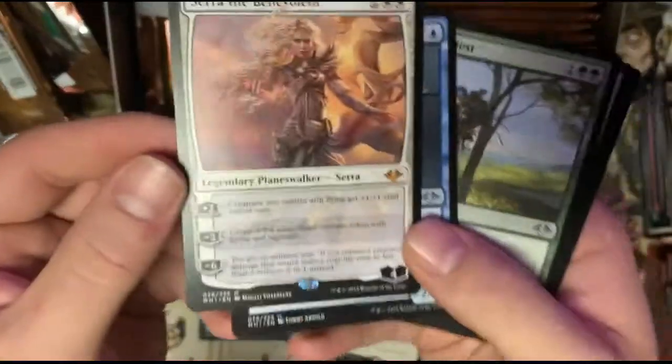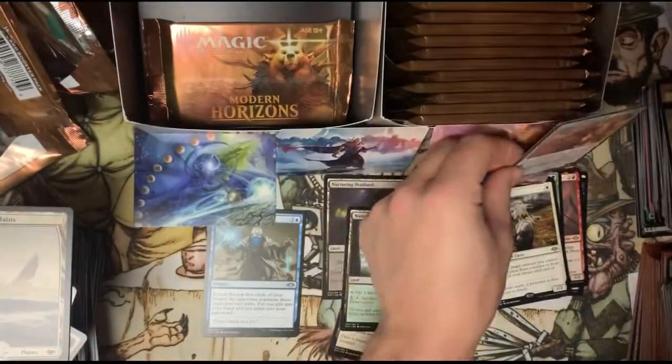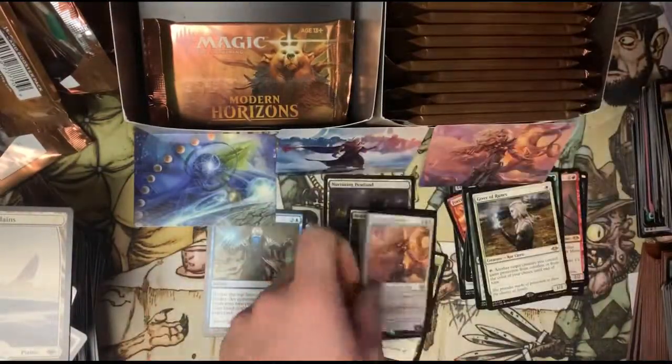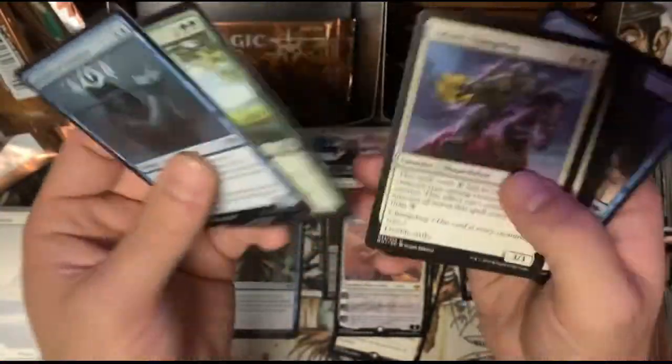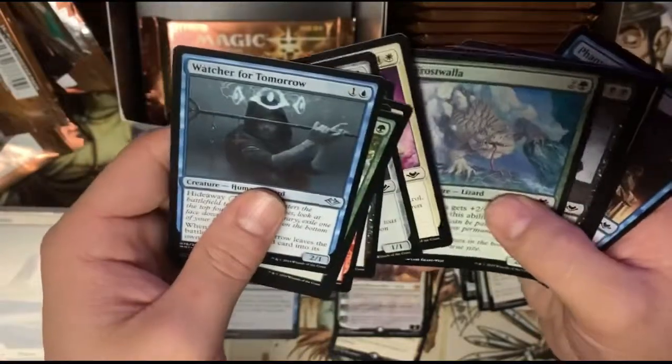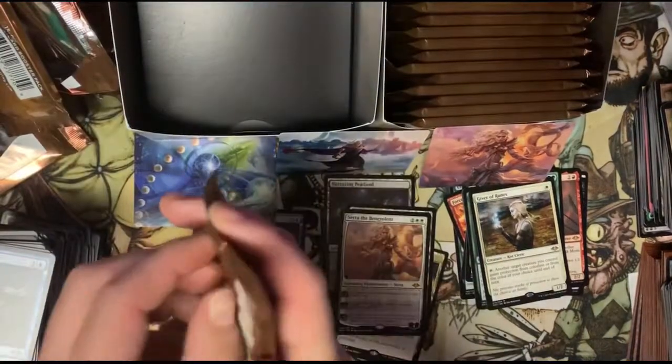We got Serra the Benevolent, guys — what?! Look at that! Look at her! That is a pull right there. So we got Serra and the art card — nice — and we got a Squirrel Nest to go with our foil squirrel token. Nice pack! Real nice pack. So we got Serra the Benevolent and we still have a whole other half a box to go.